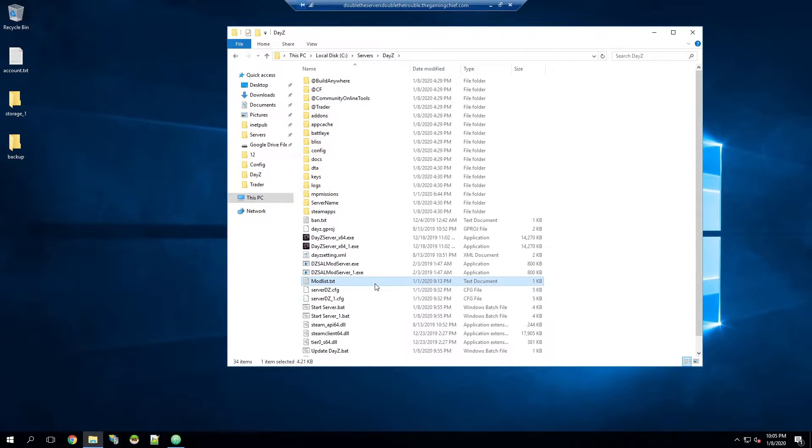Here's an optional step: if you're going to be running the same mods on both servers you don't need to change this. However, if you're going to be running different mods you'll want to make a copy of your mod list. In this example I'm just going to be running the exact same mods on both servers, so I don't need to copy the mod list. If you do decide to run different mods, make a copy of the mod list and add an underscore one to the end.